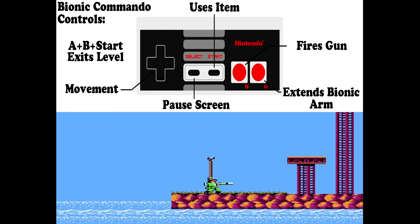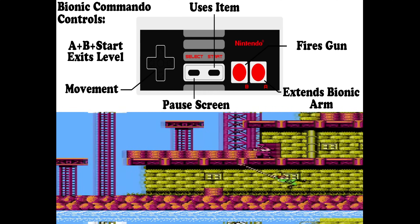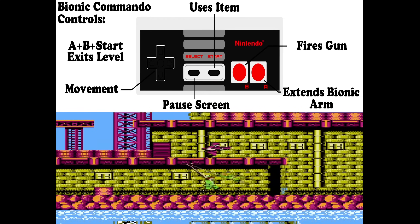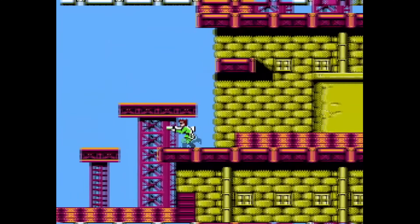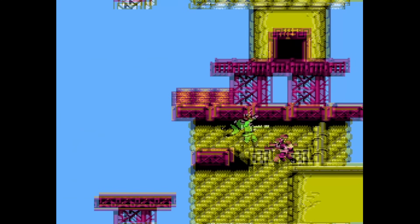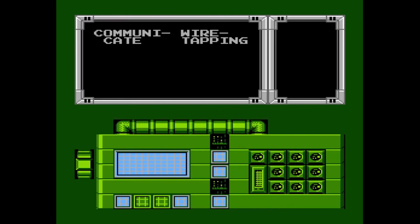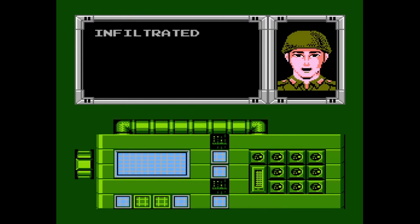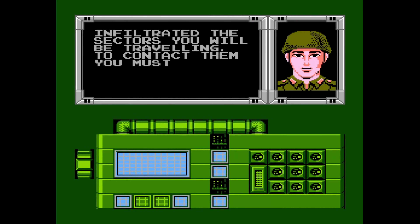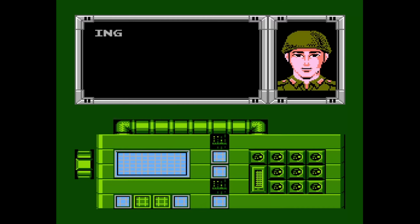Now let's take a look at the controls for Bionic Commando. We have movement with the D-pad, we can pause with select. Start uses the item we brought in at the start of the mission. Fire the gun with B, and use the Bionic arm with A. Very important also: A plus B plus Start all pressed together lets you leave the mission area and go back to the map screen. So if you ever go into a mission with the wrong items, you can get out that way. If you're following along with this Bionic Commando walkthrough, that will not be an issue.